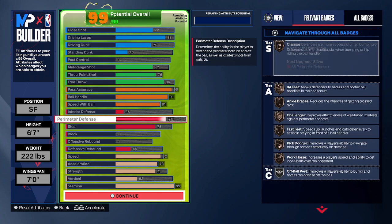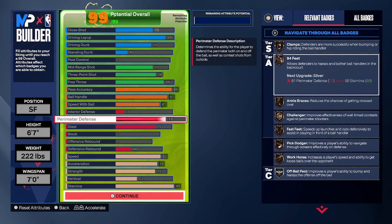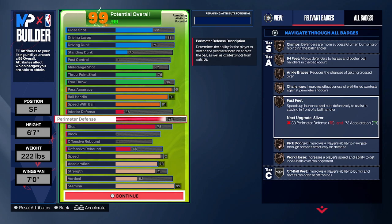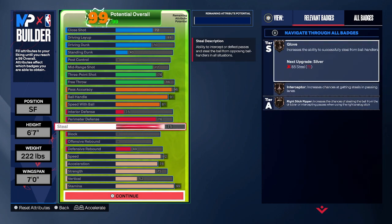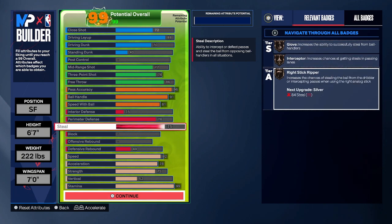Moving on to the defense: we have a 76 perimeter defense, which is the absolute minimum you should be shooting for to be solid on the perimeter. You'll see we're going to have all bronze badges — clamps, ankle braces, challenger, fast feet, pick dodger, and workhorse. The best part about having bronze badges is that you never have to worry about upkeeping them — no worrying about your challenger dropping from gold to silver. All your stuff is bronze, you're just good to go. Same thing for steal: we have a 75 steal and all bronze steal badges, so we can reach, poke the ball loose, and rip people.